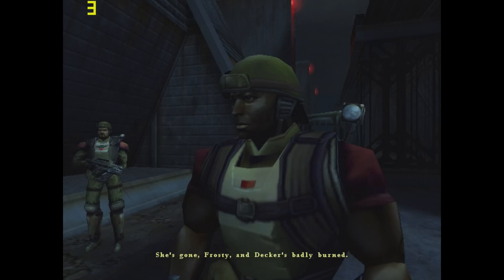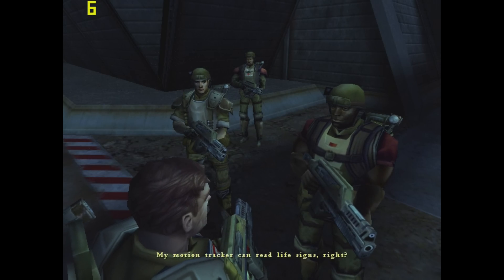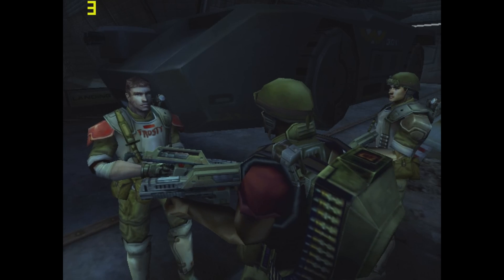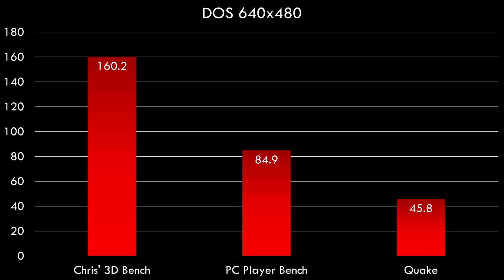Here we have Aliens vs Predator 2, a game from 2001. It's impressive that it runs on this old video card, but the performance is really poor — not something I would play with this graphics card. DOS performance at 320x200 is excellent; the slowest result is Doom at 100 fps. At 640x480 we're getting decent results too, though Quake is a little disappointing at 45.8 fps — it would have been nice to hit 60 fps.